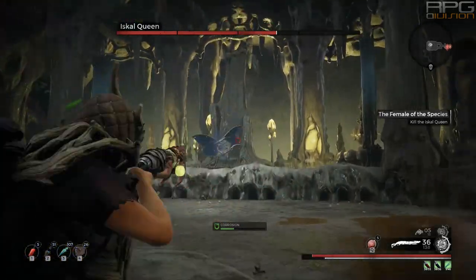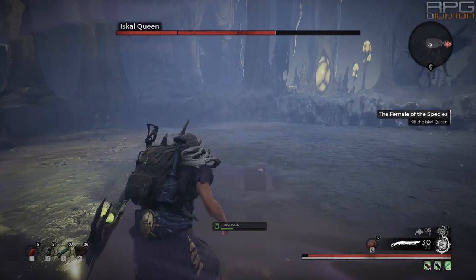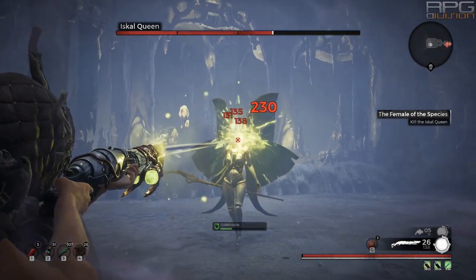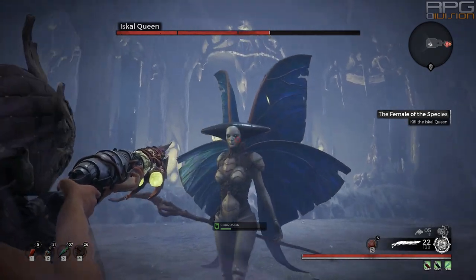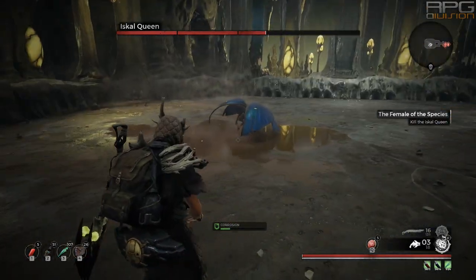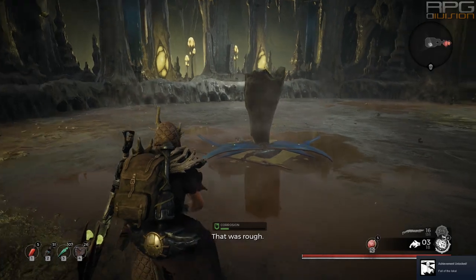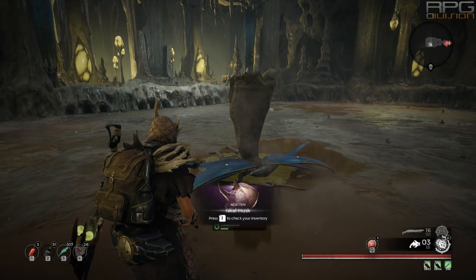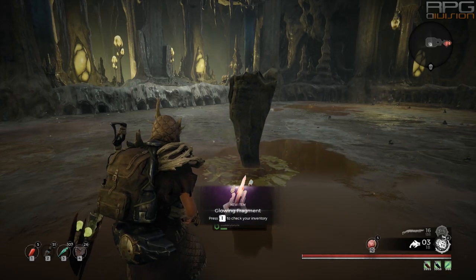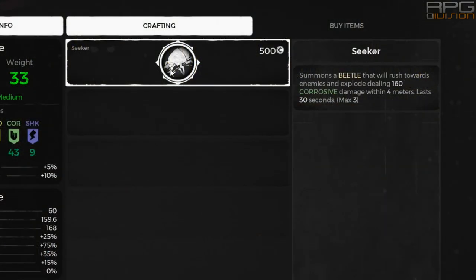To get Seeker mod you're gonna have to kill the boss in a special way. At around 50% health boss will come down from her throne. You should be standing somewhere beneath those spikes on the ceiling before boss comes down. Eventually you'll regain control of your character and then you need to start shooting at the boss's head. Boss will eventually become stunned and at that moment you need to shoot the spike from the ceiling. If boss is positioned correctly, the spike will drop down on her and kill her instantly. This will grant you a special item that you can exchange for Seeker mod.